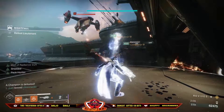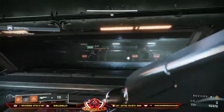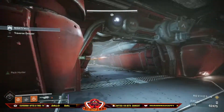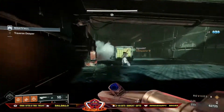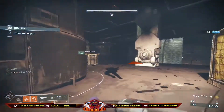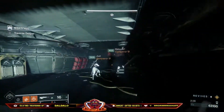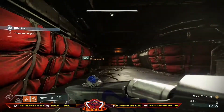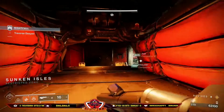We take out the next anti-barrier and then ignore the rest of the adds, other than firing a guard to clear them, and kill the last unstoppable at the top. We then proceed round, again ignoring the adds where possible. The Hunter is running a healing nade, which he can throw out should we need it. For the anti-barrier at the entrance of the ship, we all go round to the left and team shoot this one.